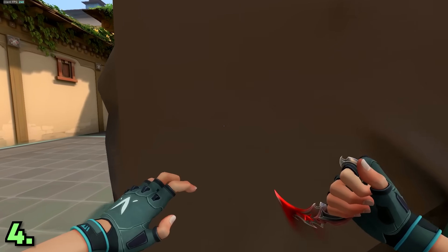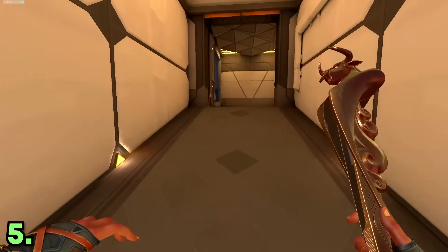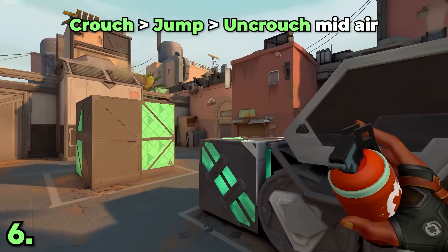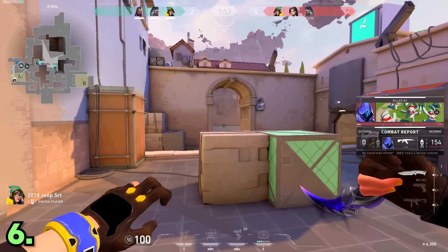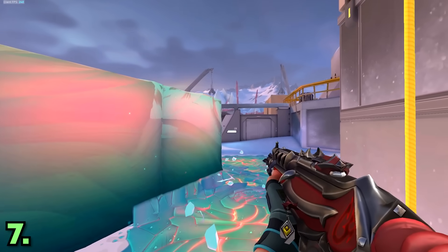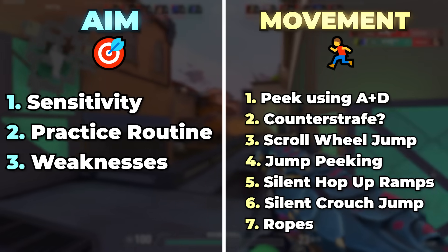Try binding jump to scroll wheel to have more consistent hops like Prod and Sinatra. Practice jump peeking around corners, as it's very effective for getting info and baiting OP shots. You can also silent hop up ramps if you hold shift. It's very useful to know you can silent jump by crouching and letting go of crouch mid-air — this way you can jump-spot angles without enemies hearing you stomp like a giant elephant. Lastly, practice and understand how the ropes work on Icebox.